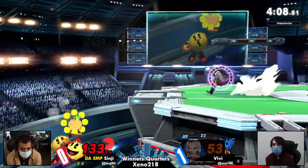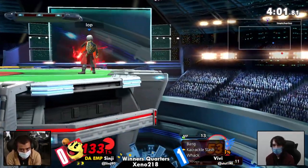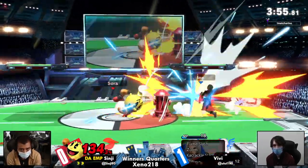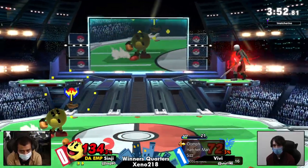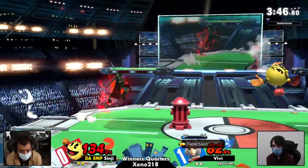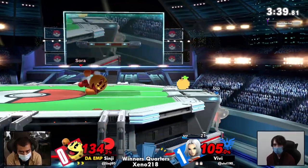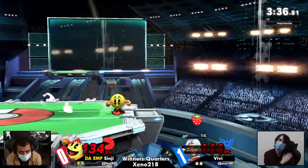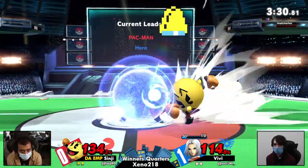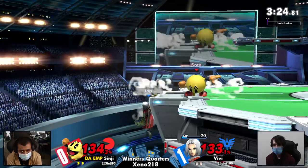Vivi's been getting so many bounces this set. Psych Up — here we go. You can't shield, you can't not shield. Choose your fate — do you want to get grabbed, do you want to get back aired? Though Sinji has an out: he can leave the Fire Hydrant sitting there and Vivi will have to waste his Psych Up to get through it. It didn't even knock the Fire Hydrant! If Sinji can lean on that really well, he can get an advantage in this matchup. Sinji's just about brought this back — about even percentages. Sinji basically took a full stock deficit back into his hands.